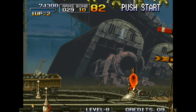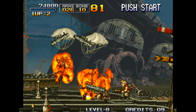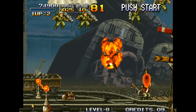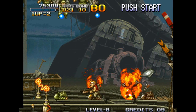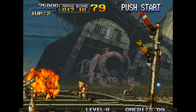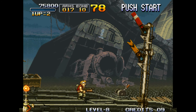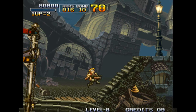You learn which guys you really need to watch out for. The enemies on the right side of the screen are really the ones you have to watch out for. And I didn't actually need to burn that guy — he'll just kill himself if I don't do anything. Also, that gives me points, though I don't know why.